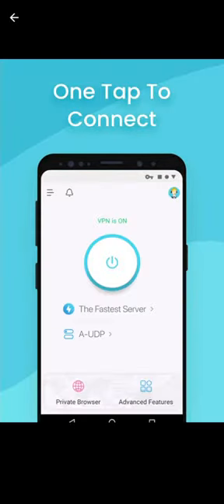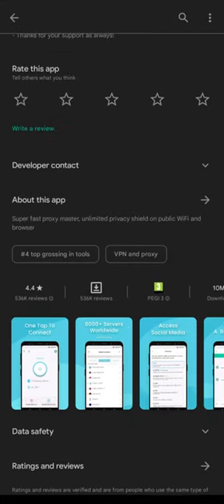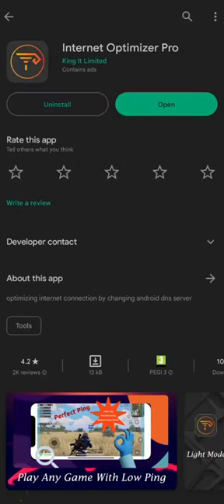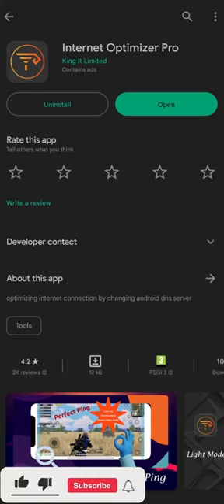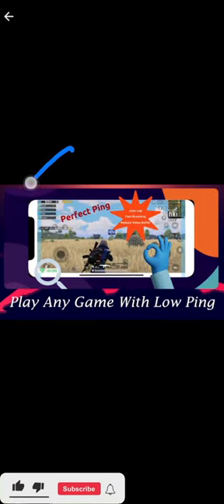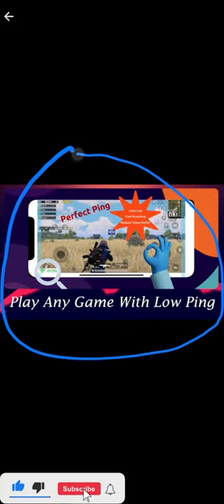Number three and last, we have Internet Optimizer Pro, available on the Play Store. On the App Store, the similar app is named Net Optimizer Boost Internet. Both apps give you the same features — both are free and get you connected easily with different servers across the world.